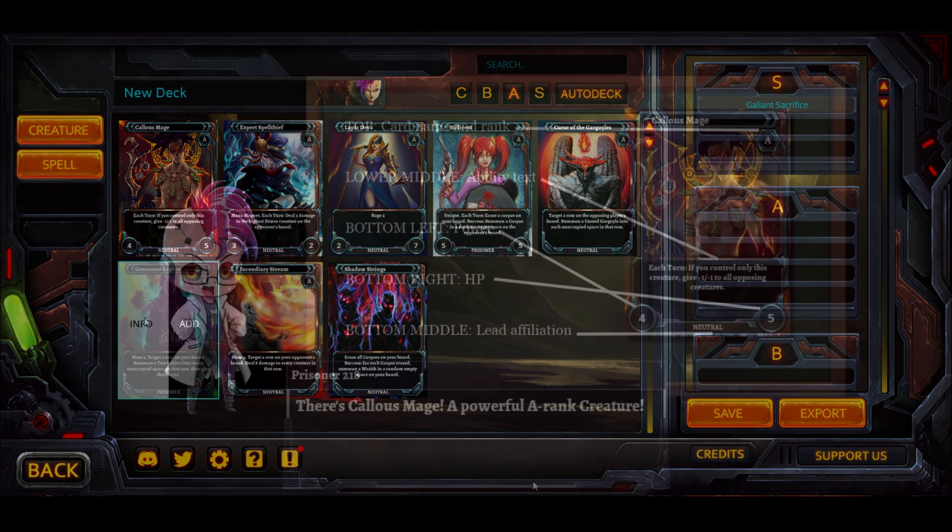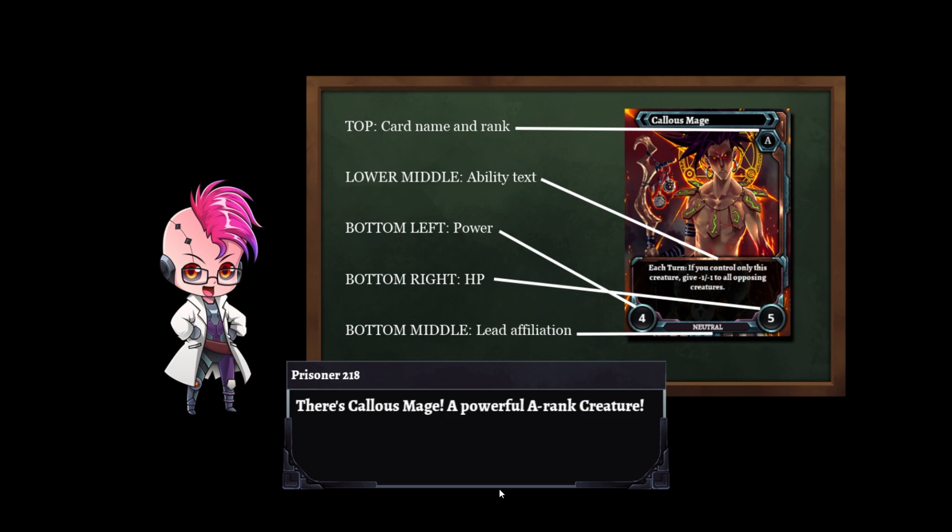Looking at the cards themselves, you can see there's the name of the card at the top. Underneath is the rarity. Any special text on the card is in the middle toward the bottom. If it's a unit, it has a power value on the left and health value on the right, similar to Magic. In the bottom middle, you'll see which faction it belongs to. If it's a neutral card you can play in any deck, it'll say neutral.